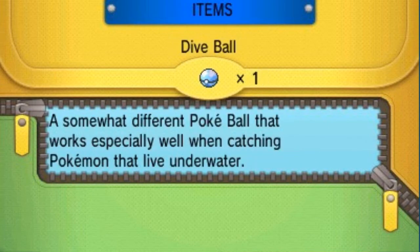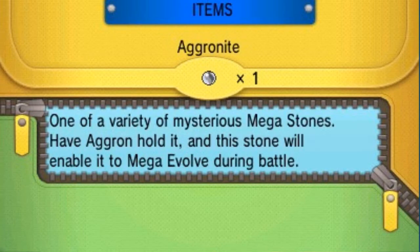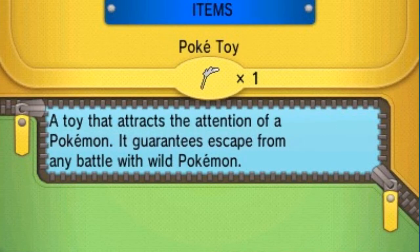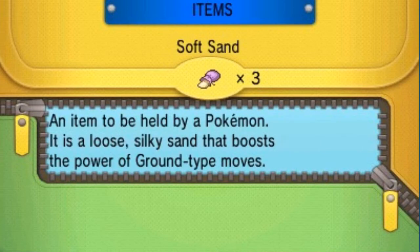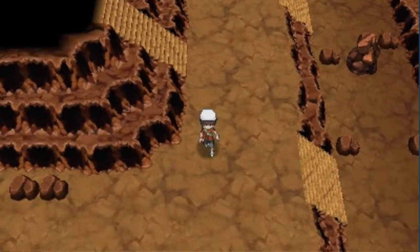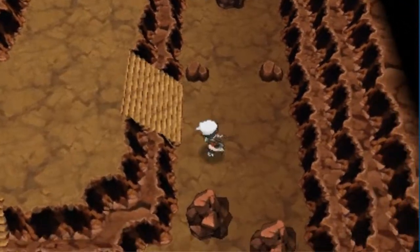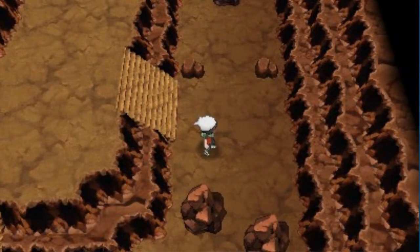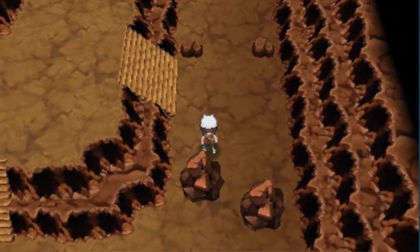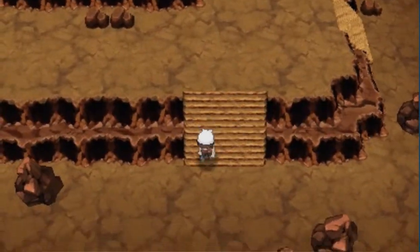Well, it looks like good old Draven came ill-prepared himself, because he probably wasted his last super repel. Oh crud. Yeah, I wasted the last super repel. So we might get attacked by a few Pokemon here and there. But it is okay, it's fine. I'm just gonna be here to explore. We've caught every single Pokemon that is being offered in this place, which is only Zubats and Golbats. So it's really nothing that big.